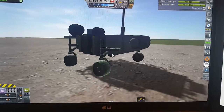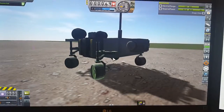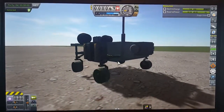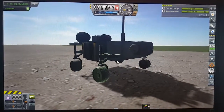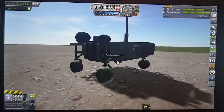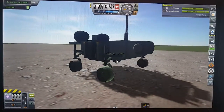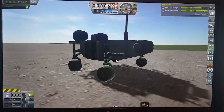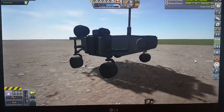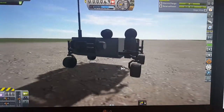I'm not applying any force to the rover at all and it's just being spun and pushed. I do have control, I've got plenty of electricity, and I do have connection to the Space Center using Remote Tech. I can turn the wheels, however when I apply forward or backward acceleration, nothing happens.